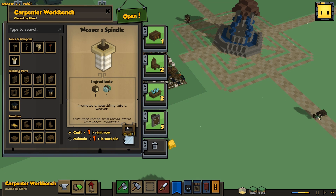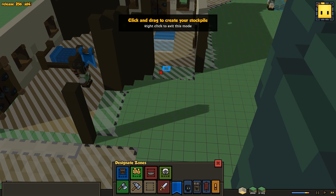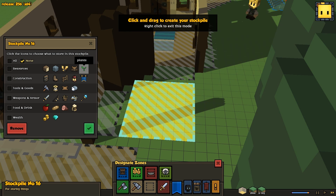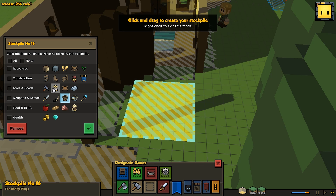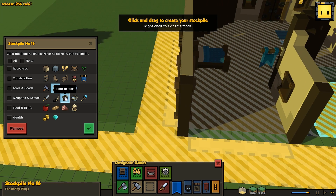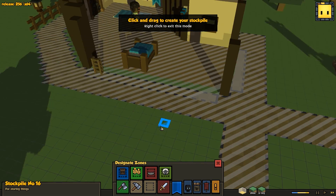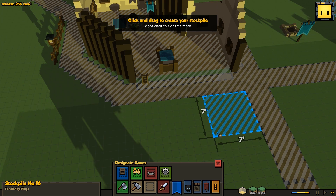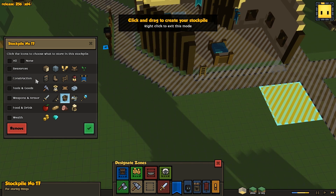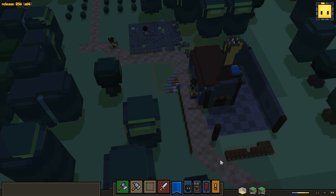We don't actually have the tailor's tool yet — we should probably go ahead and make one. We'll make the weaver's spindle right there. What we also need to do is change the storage space in here — make it a smaller zone, seven by seven, and change that into light armor. Actually, not light armor — just threads and bolt. Threads and bolt outside right here is where we have our goods from this area, being the light armor. Pretty much all you make is light armor so I imagine that's where all the clothes will go.